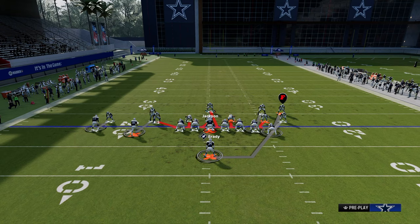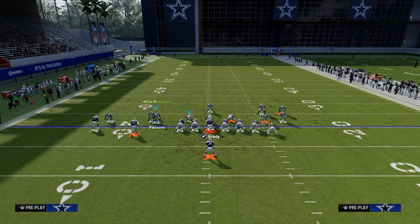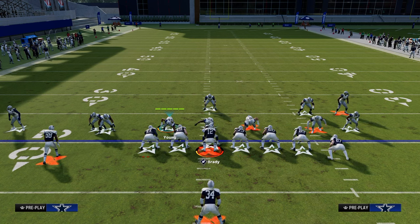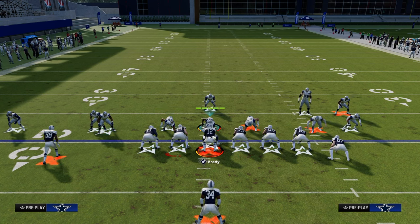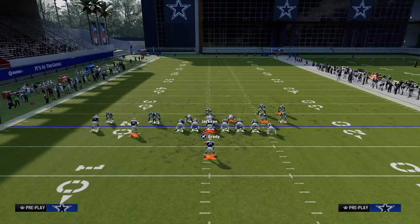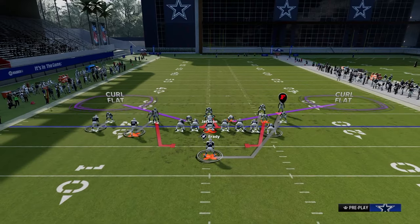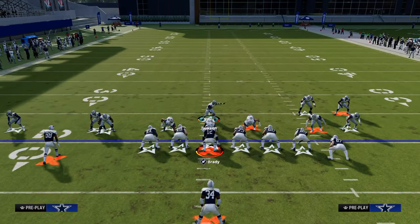Put both defensive tackles — technically defensive ends in this formation — in curl flat zones, so they're in zero-yard purples. Then you're going to contain. What I would do is shift my defensive line to the side I think they're rolling out on.